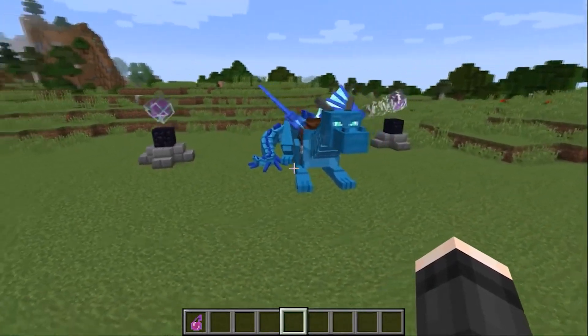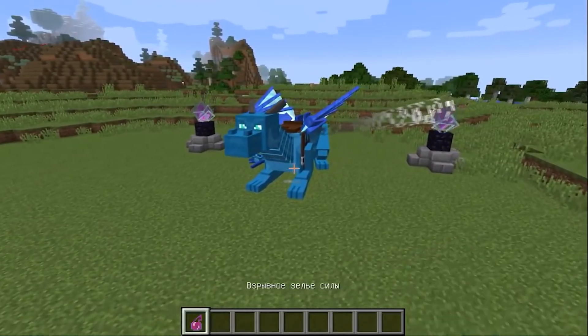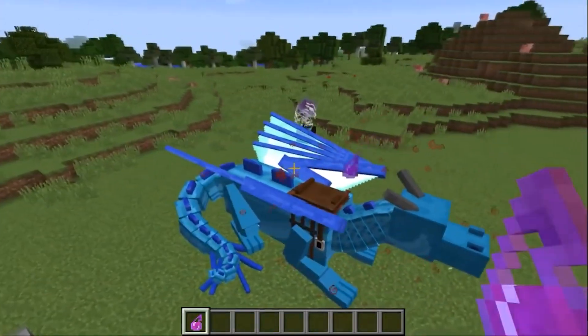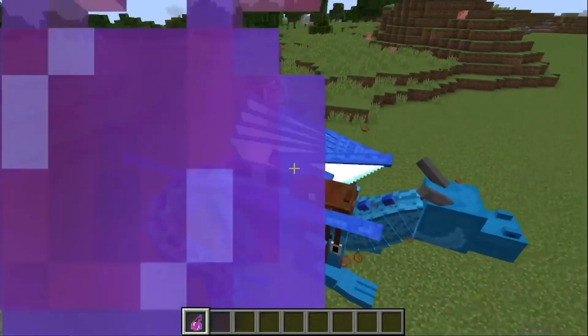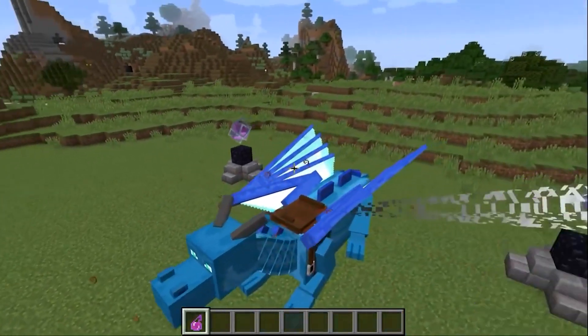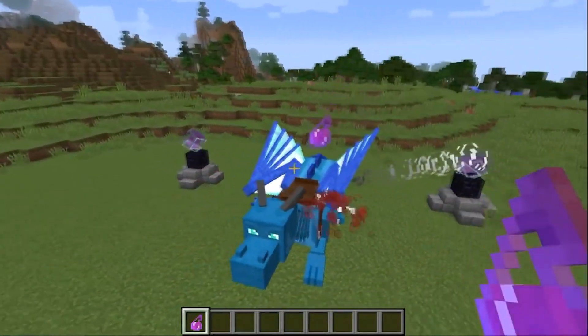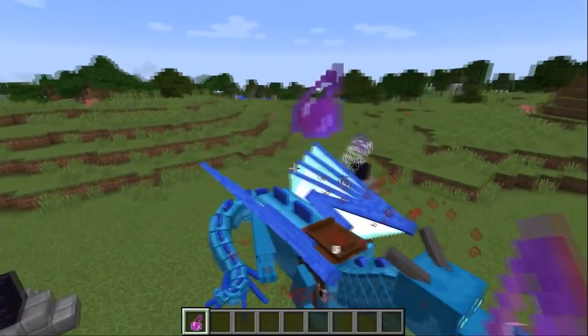In theory, to get a thunder dragon, you need to feed the water dragon the same explosive power potion that the developer showed in his video. The effect is temporary — it passes as soon as the effect of the potion ends. To prolong the effect, you need to feed the dragon with Ender crystals.